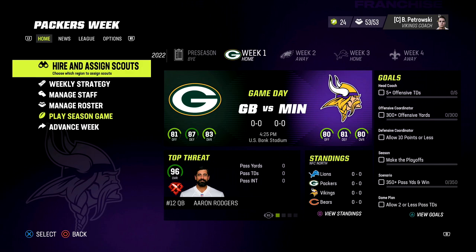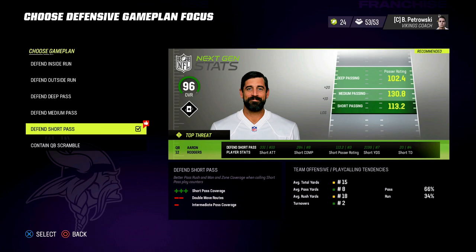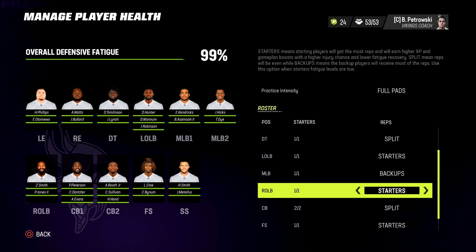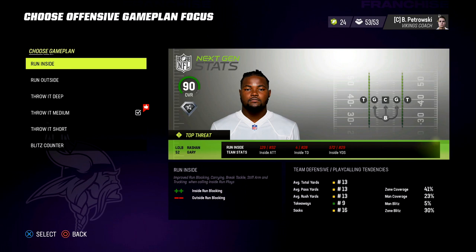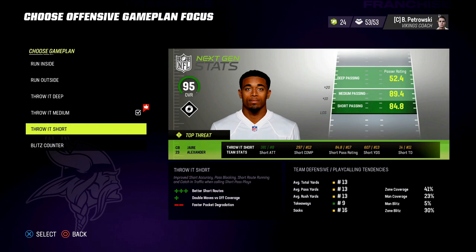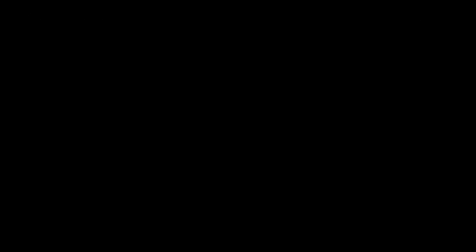For the weekly game plan getting ready to take on Green Bay — Aaron Rodgers is still the focus and I want to take away that short throw. These receivers are not the best, and it's more difficult to find them further down the field. We'll make sure starters get most of the reps. Respecting what is a really good defense for Green Bay, I don't want to play super risky against them — the game plan here is to throw it medium. I did make one change: moving to 12-minute quarters, because this has been a really high-scoring Madden when you simulate.